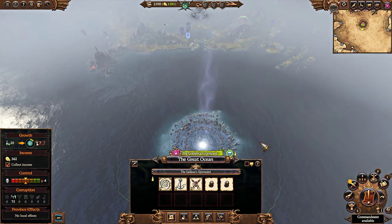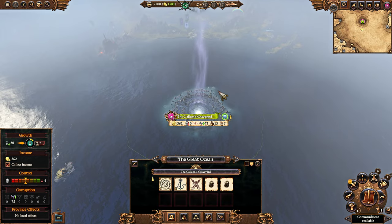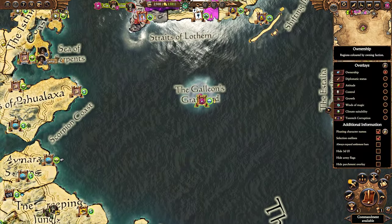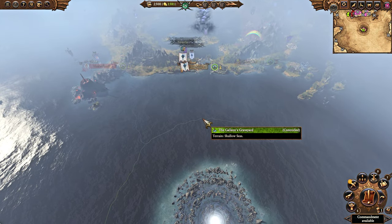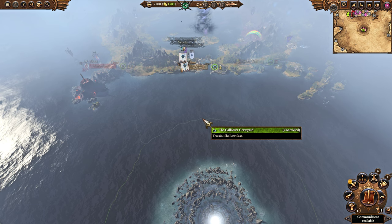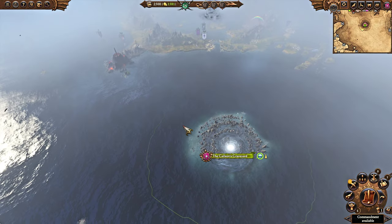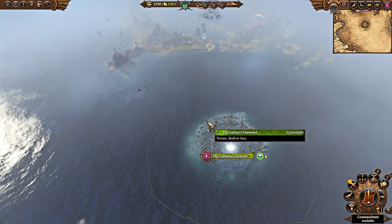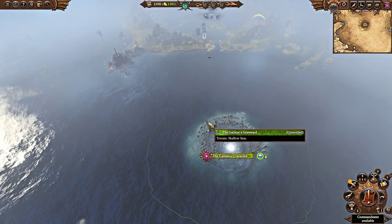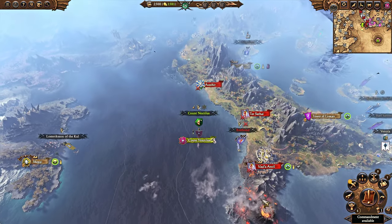The Galleon's Graveyard is actually difficult for the AI to attack — I see the AI struggling to attack it, because generally speaking they don't have vision on it. Until they have vision on it, unless one of their armies just wanders into this area, the AI is not really going to bother with it. Bear in mind the AI does have better campaign line of sight than you — far better. So just be aware of that particular aspect.